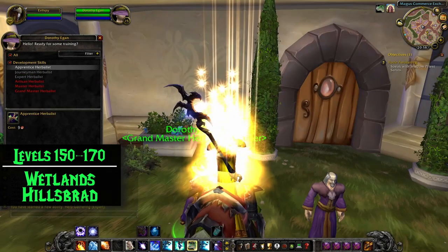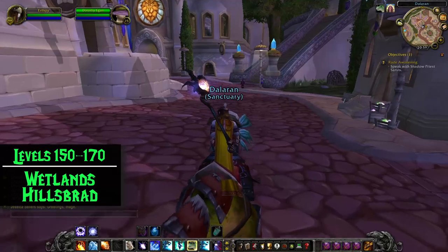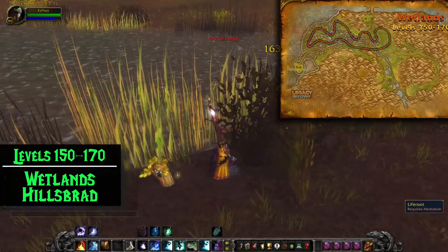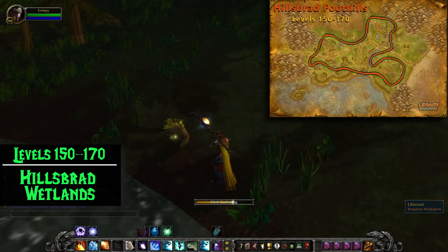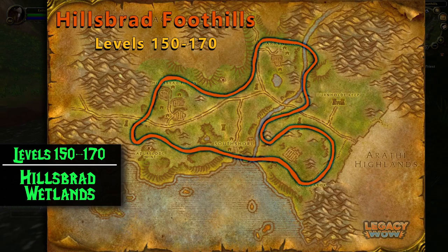Expert Herbalist will allow you to level up to 225 before you need to talk to your trainer again. At this point, the Horde and Alliance paths have merged and we'll be heading to either Wetlands or Hillsbrad Foothills — just pick whichever zone is closer to you. Here we're going to be collecting Briarthorn, Kingsblood, and Liferoot. Both of these zones are right next to Arathi Highlands, which is where we'll be continuing the journey from 170 to 225. A nice bonus at this point is that the herbs we're gathering are somewhat valuable and can be sold on the Auction House for a profit.